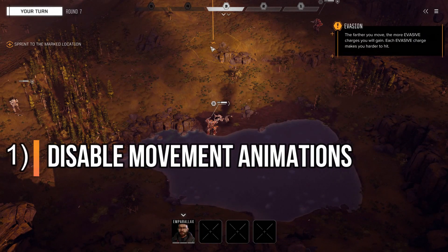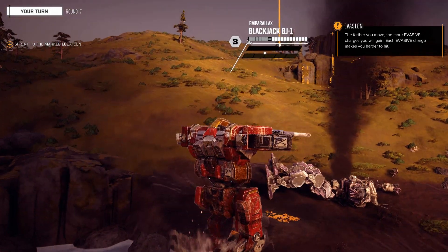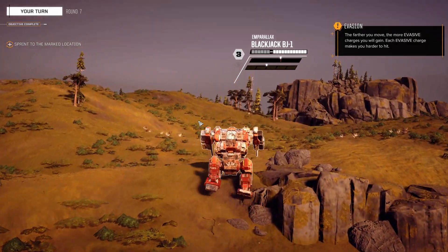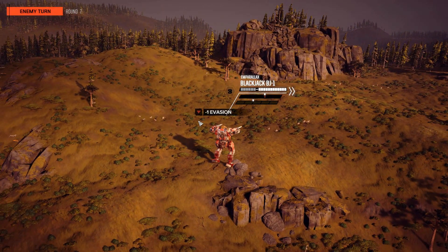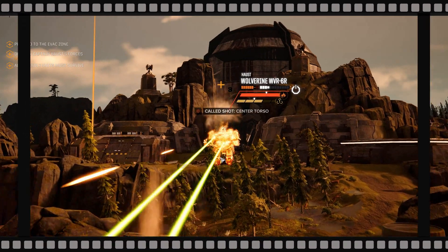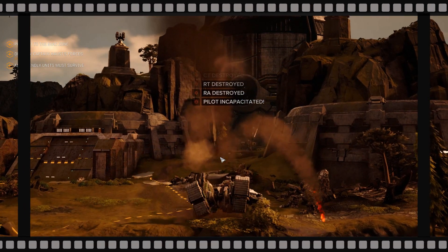My first tip is to disable movement animations, which will really help you increase the tempo of the gameplay in battles. Now I know you would all love to appreciate the beautiful graphics by strolling through the battlefield in your mech, however I'm of the opinion that I'd rather take that time watching animations to see my lasers and missiles rip enemy mechs into pieces. It is all a matter of personal opinion.